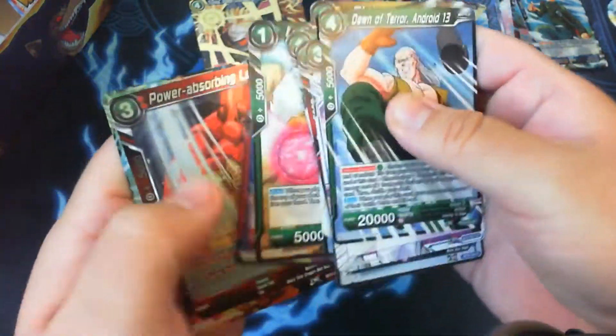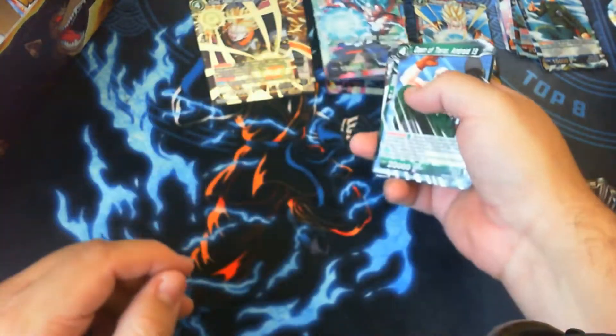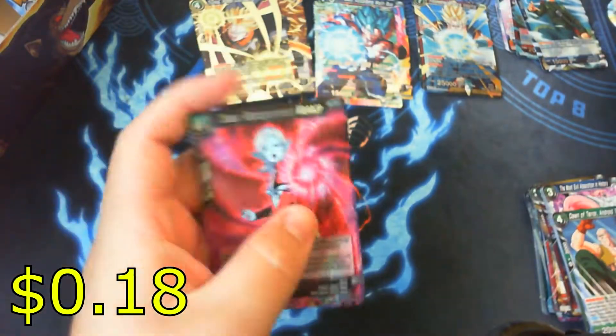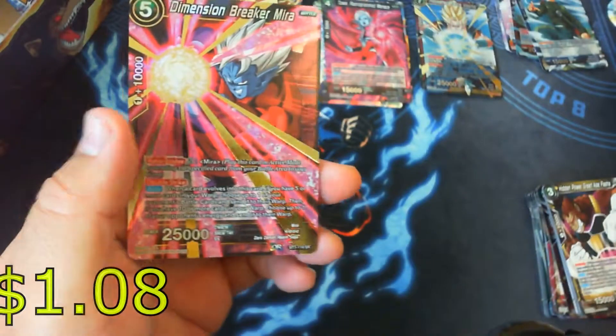Would be nice to also pull my first secret rare. We got a leader card — Going All In, Super Saiyan Blue Vegeto — that's the green rarity leader. Next up we get Toa Reprogrammed Menace. We haven't received a foil common or uncommon yet — that's not cool, should have gotten one at least by now. Next up is Dimension Breaker Mira.